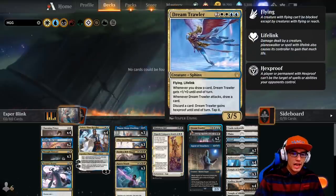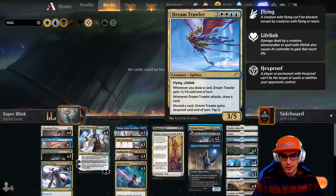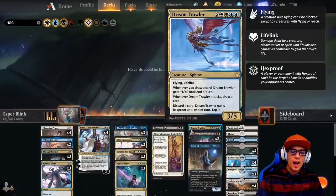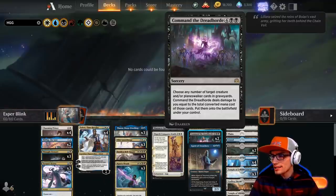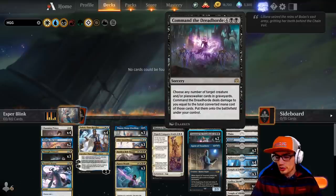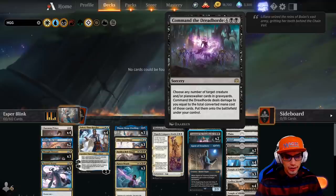Moving on to our six drops, we have one copy of Dream Trawler costing two Plains, two Islands, and two Colorless. It has Flying and Lifelink and is a 3-5. Whenever you draw a card, Dream Trawler gets +1/+0 until end of turn — so on your upkeep it's a 4-5, and when it attacks you draw a card bringing it to 5-5. You can also discard a card to give Dream Trawler hexproof until end of turn. We have two copies of Command the Dreadhorde, a sorcery for six. Choose any number of target creatures and/or Planeswalker cards in graveyards — it deals damage equal to the total converted mana cost of those cards — then put them on the battlefield under your control. Note: you pay the life before any enter-the-battlefield effects trigger, so you cannot use life gain from those effects to save yourself.